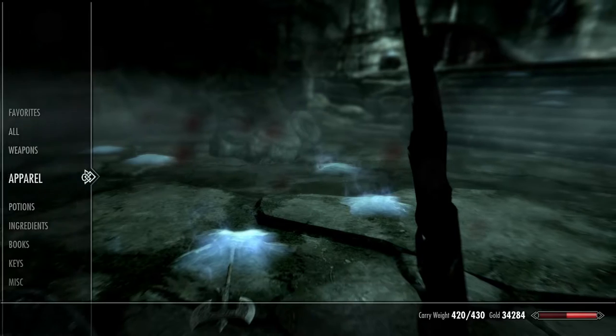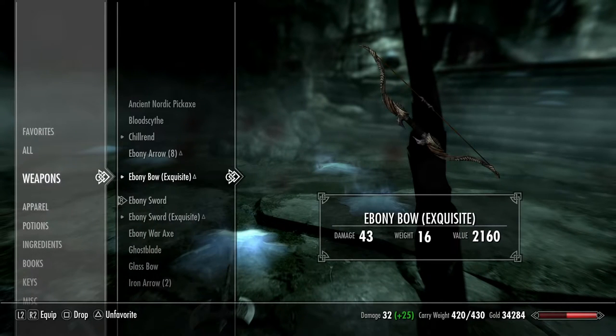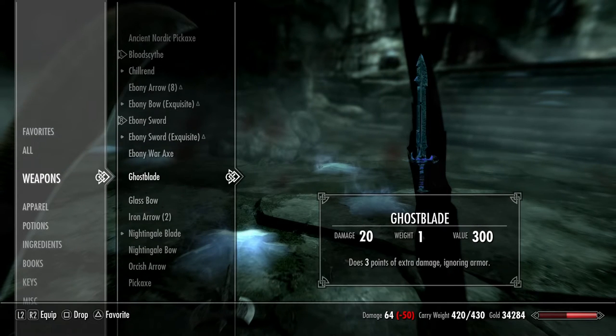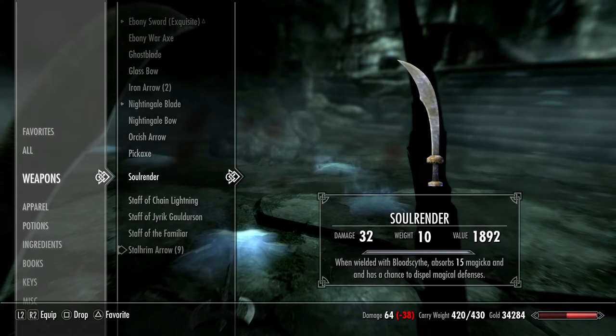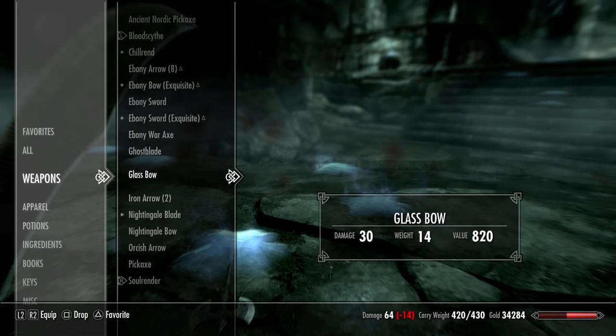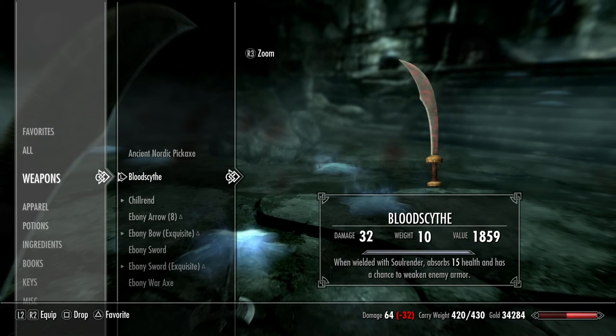I'd normally play with a shield and a sword, but now I've definitely switched over to these two. That's going to wrap up this video. If you found this helpful in any way, smash that like button and subscribe for more Skyrim tutorials. I'll see you in the next video — I'm Mel.